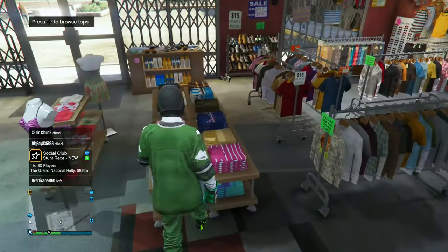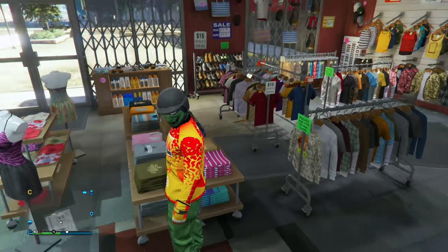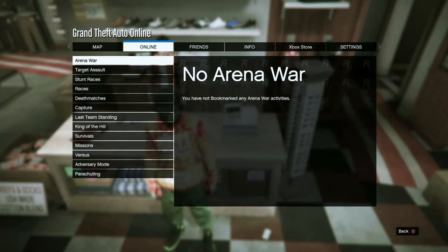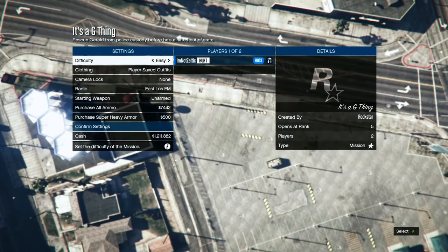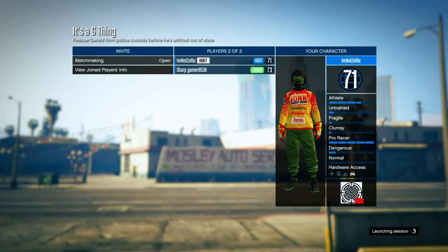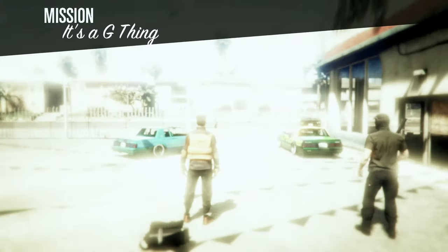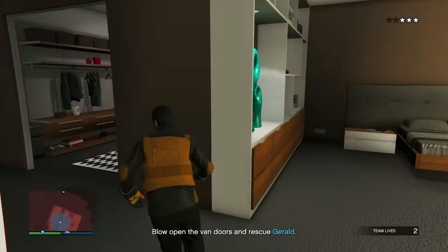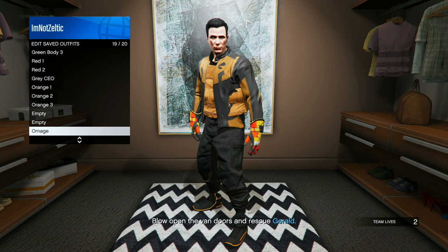Now to merge the outfit: head to a clothing store, go to Tops, scroll down to Racing Jerseys and select the Pumped Motocross. Start the bookmark job — there's a link to it in the description. Bookmark it through Social Club, restart your game, and it should appear in your bookmark jobs. When you start it, set the clothing to Player Saved Outfits and invite someone. In the job, scroll over to Orange Three — you should see the outfit. Start the mission, head to your apartment and go to your wardrobe. Save this outfit in your 19th slot and delete Orange One, Two, and Three. Leave the job through your phone or by finding a new session.